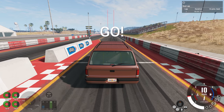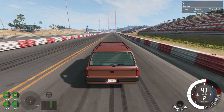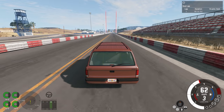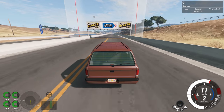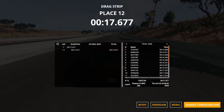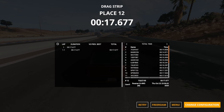In some situations all-wheel drive could lead to a better quarter mile time, but only if the vehicle can take advantage of it. This vehicle doesn't have enough power for all-wheel drive to make a difference — it'll launch just as hard in rear-wheel drive — but the all-wheel drive adds extra weight, making it a little bit slower. We got a time of 17.677, quite a bit faster than expected and about the same time as the Moonhawk.